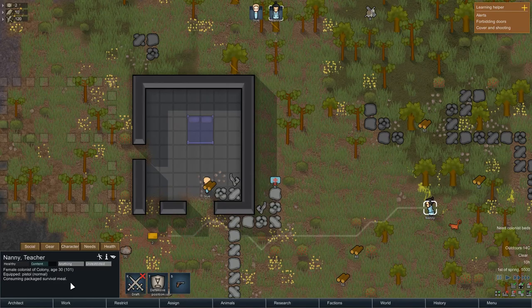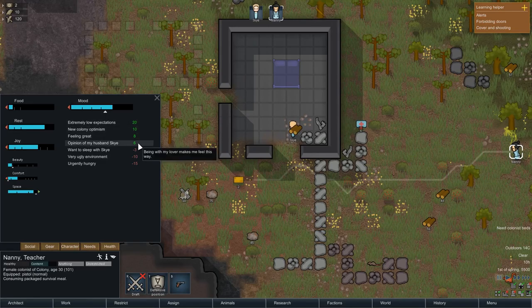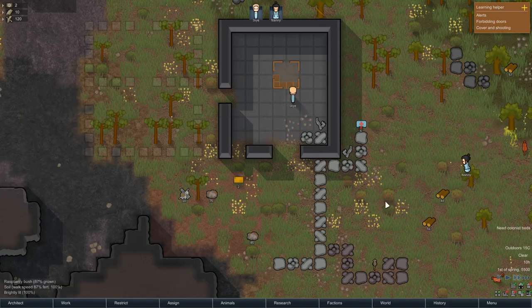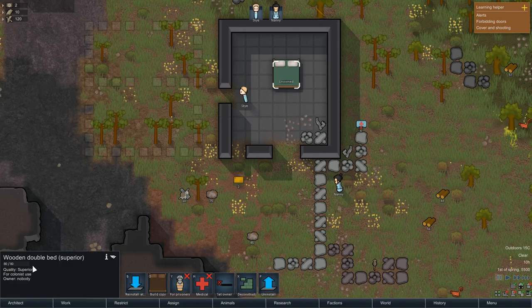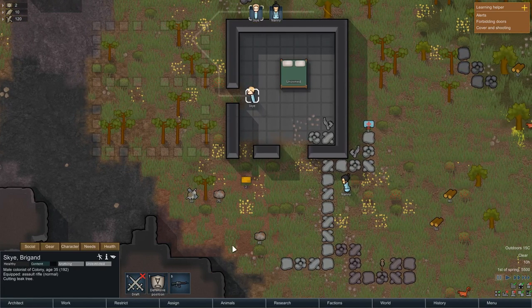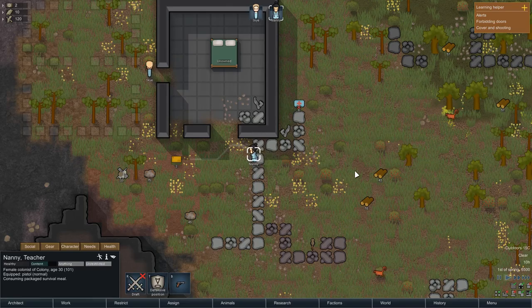Nanny's still chopping down trees — and now she's going to go and eat. Let's have a look at her needs. They're in pretty good moods. She's urgently hungry at the moment. The environment is very ugly but they get a little boost from being married and having new colony optimism and extremely low expectations — but that won't last forever. And they've got a superior bed! Sky's going to go and cut some more wood, then he'll eat as well.